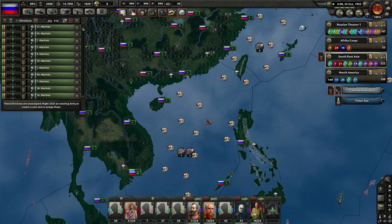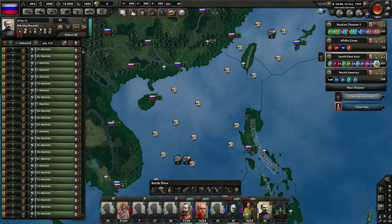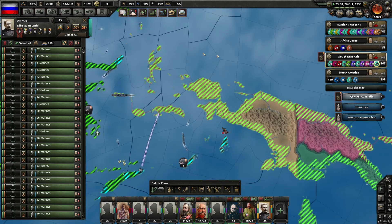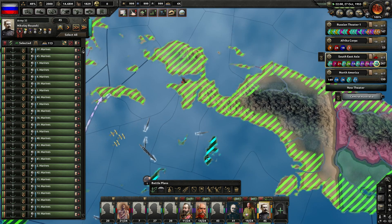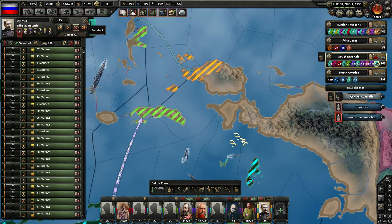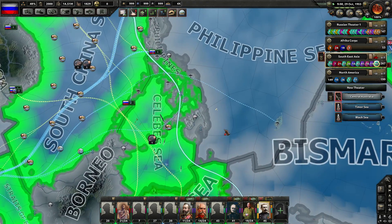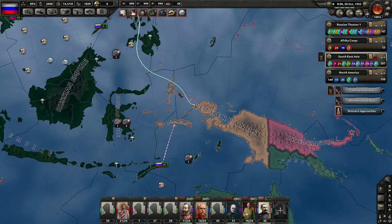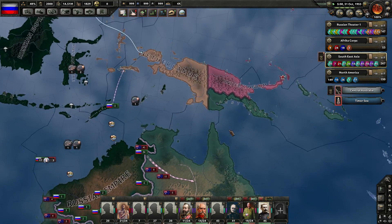I'm going to tell these guys to grab a field marshal first and foremost — grab this guy, he's available. Naval invasion from here — we're going to actually sail them over to this side, the big island here. I think we have superiority. So they're going to prepare that invasion. I've actually got marines moving in now, so we're going to take the rest of this huge island over here.